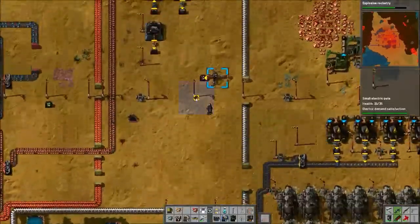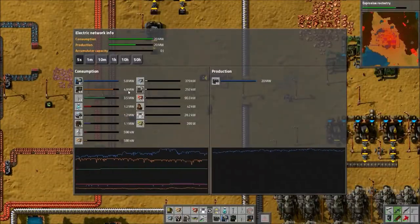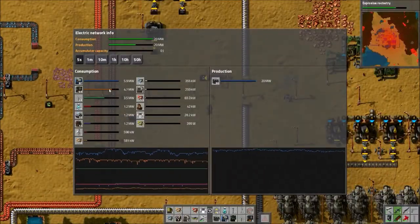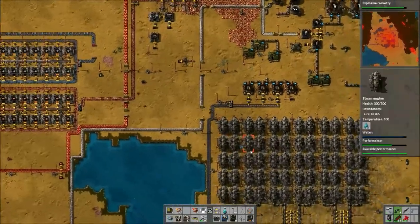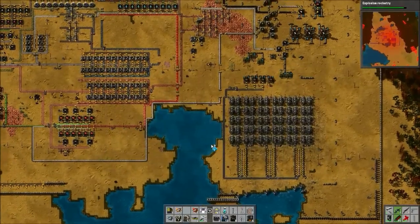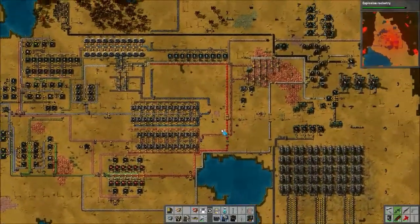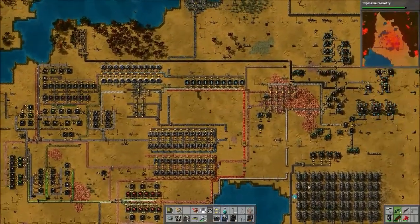Without the lasers, our power — these furnaces aren't even all on. So yeah, we need more power. I suppose I could start setting up stuff to make solar panels and accumulators and just add them slowly, but right now we don't even have room.